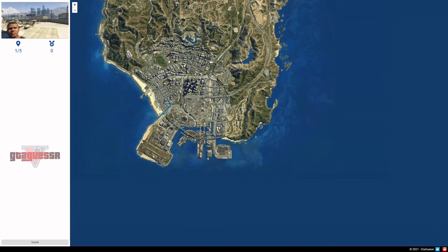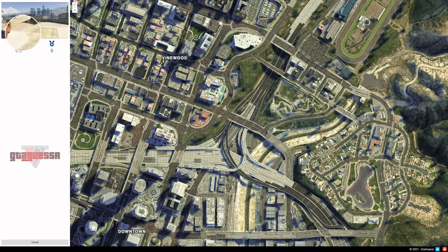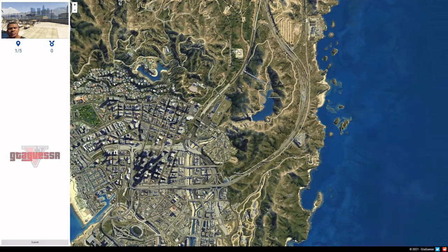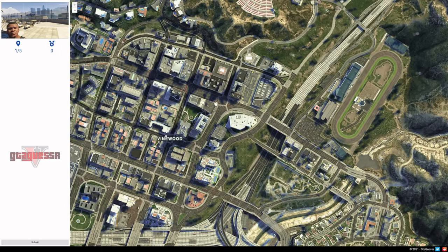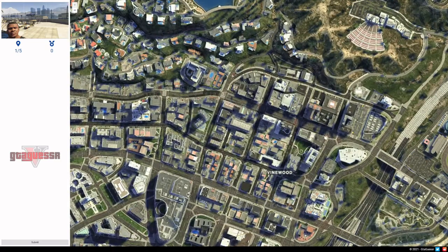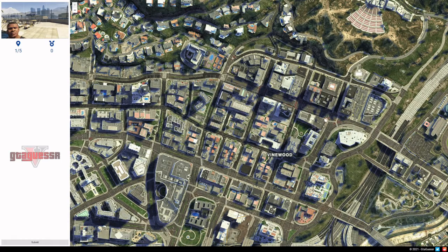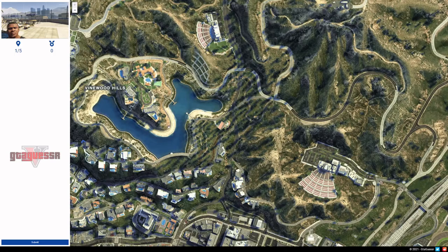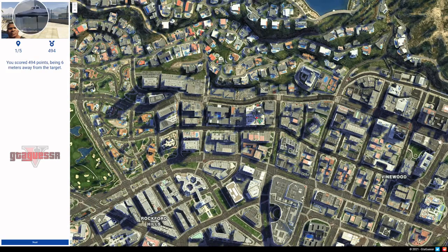So these of course are the buildings. The Maze Bank is sitting there — I think that should be one of these buildings. A pool, a terrace. I'm questioning if it is Vinewood Hills or just Vinewood. Is there a pool on one of these? I think there is a chance it is here. Maybe looking a little bit more... here. I'm going to get there. Yep, I nailed it — 6 meters.